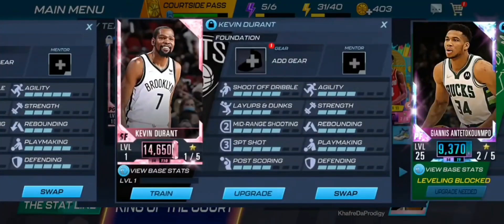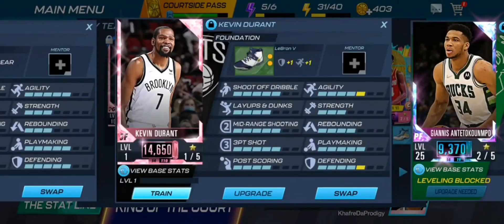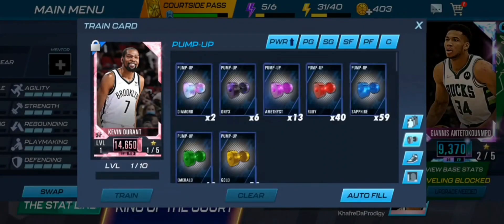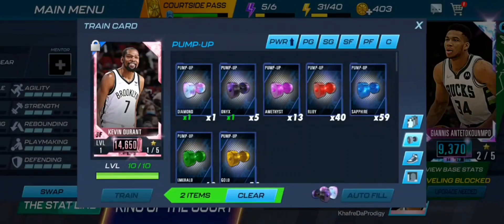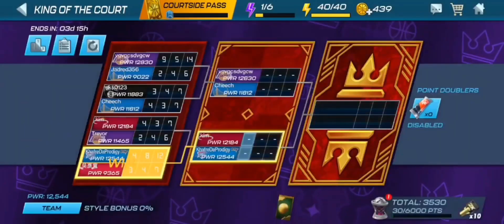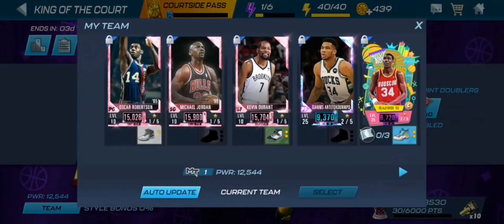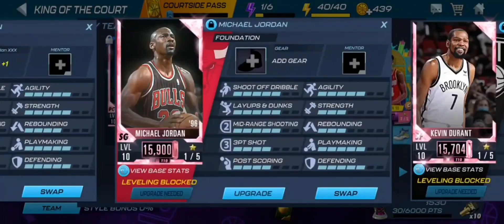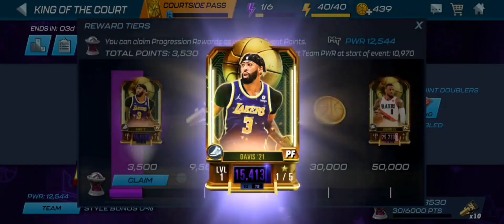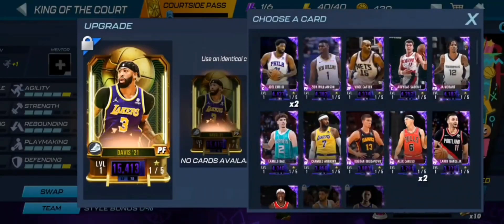We're going to get a Pink Diamond Kevin Durant on the team. Our current small forward is Carmelo Anthony — sorry Melo, you've got to go. I didn't realize KD was free to play, but let's train him up. He's going to be at 15,704 power. We also have Anthony Davis to claim from King of the Court, already at 15,513 power — basically the power of a maxed Pink Diamond at level one. Let's go ahead and claim that card.